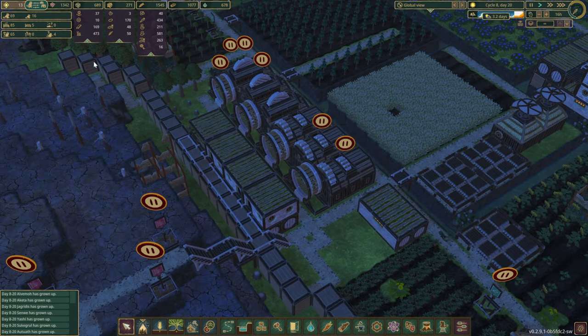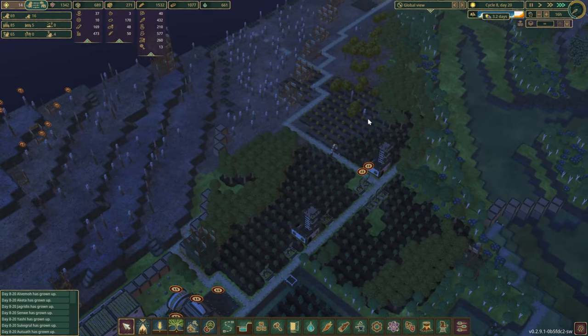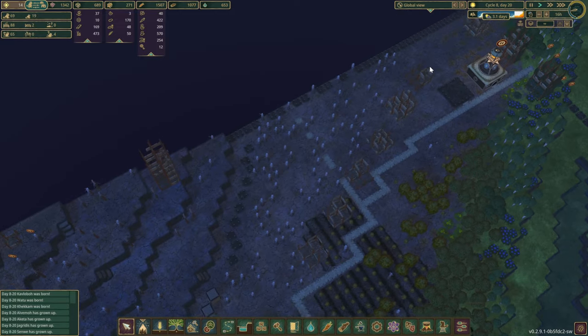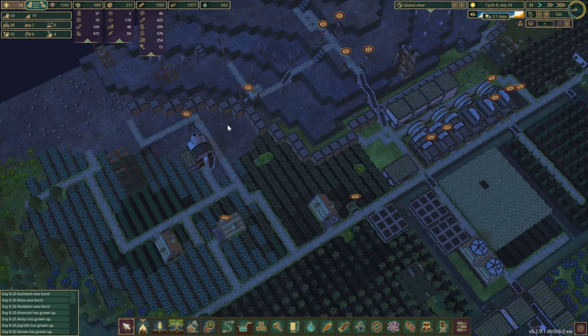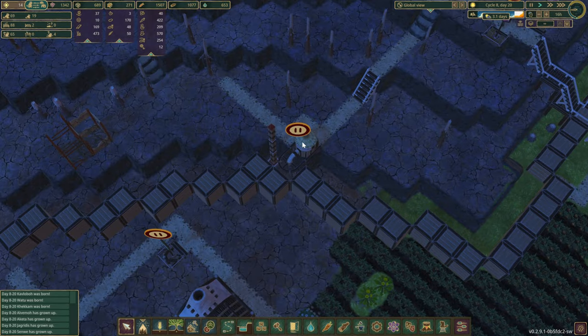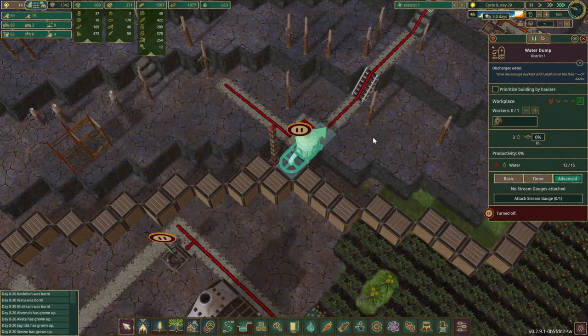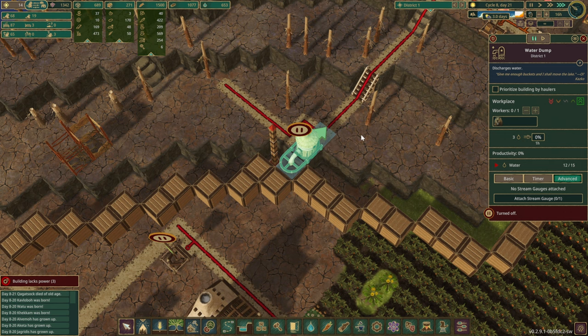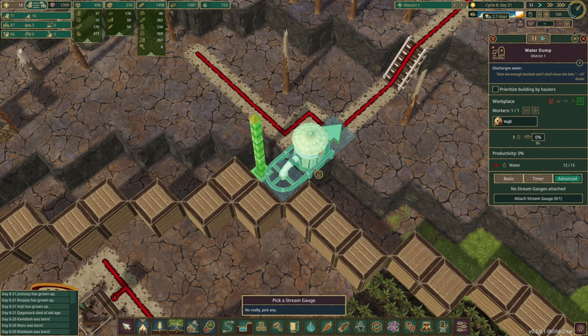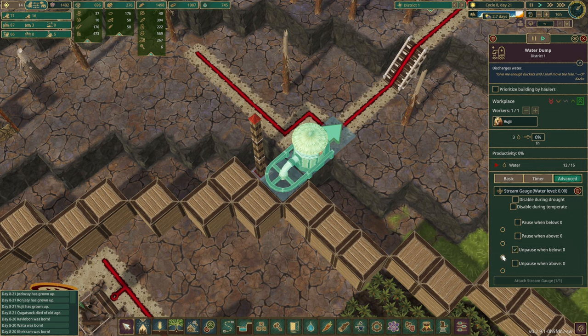A few more houses to make sure we have those spare beavers we're going to need in this new district. Another thing I remembered is we don't have to wait for this whole big construction to be completed before turning this area into green space. I've typically avoided the water dump trick because I always forget about taking the beaver out and it just feels like a wasted beaver that could be doing something more productive.